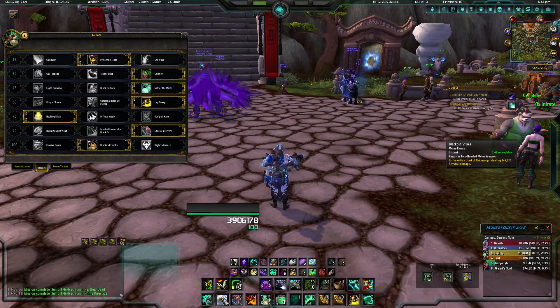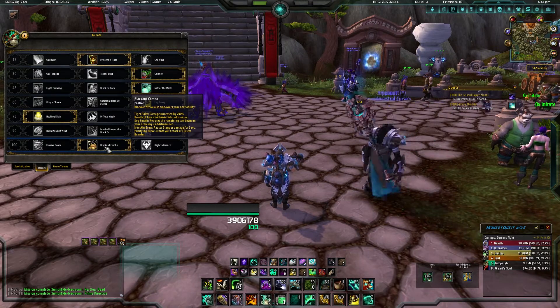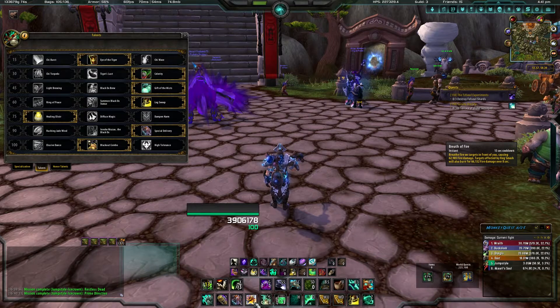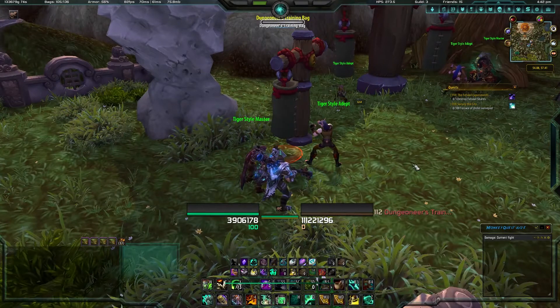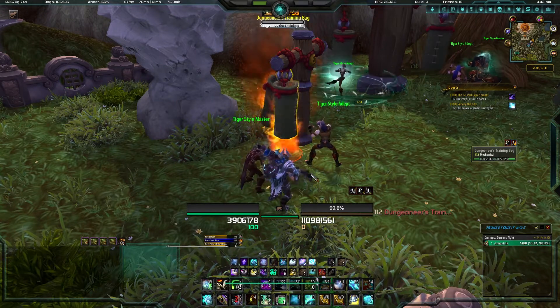Then you've got Blackout Strike, which is your main focus — you want this combo. You use Blackout Strike every time; you've got to hit that first. Opening up, you hit Blackout Strike, then I recommend Keg Smash to get the multiple mobs on you. Keg Smash debuffs them — just slows them a moment. Then I put Breath of Fire on them for more aggro and damage. Multiple damage on multiple characters is always good.